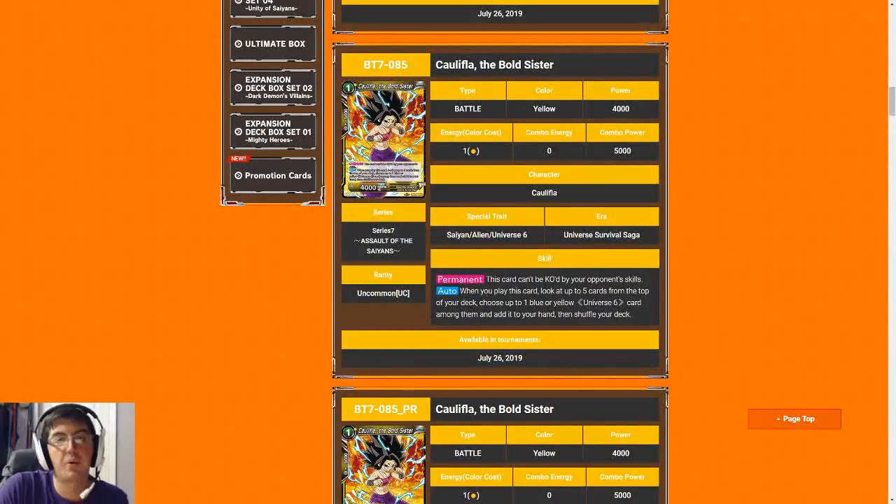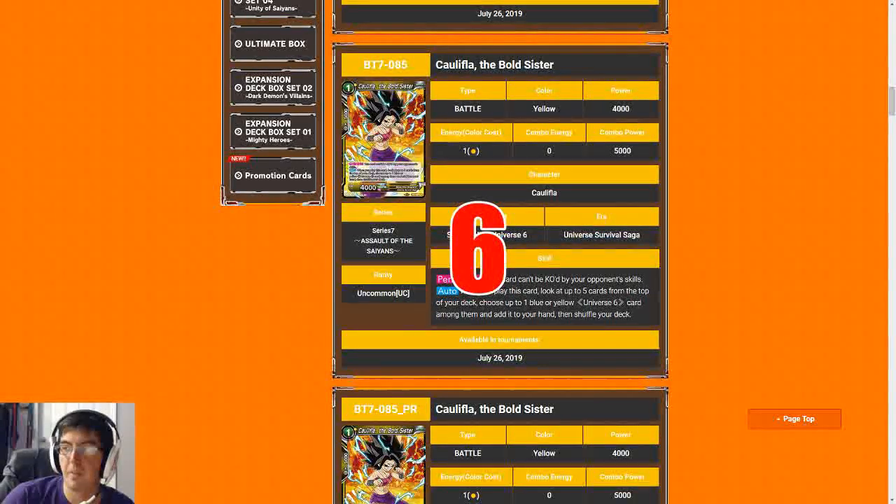Next up is Caulifla, the Bold Sister. Drawing a random card is better than a top searcher in my opinion, because the top searcher can whiff. That said, Caulifla has some things going for her: one, she searches the top five instead of the standard top three; two, the set is literally overloaded with targets; three, she is named Caulifla, meaning some other cards in the set — namely the super rare — can evolve into her. Hit leader can also get free value from this card. For that reason I'm giving this Caulifla a six — a little better than the standard searcher, still slightly worse than cards that just draw me a card, but a solid one-drop.